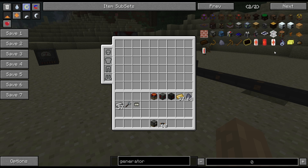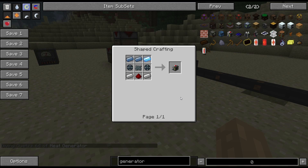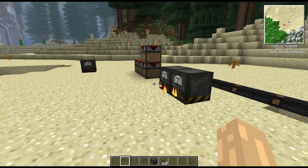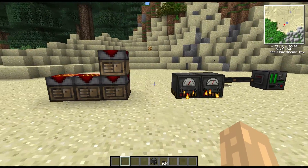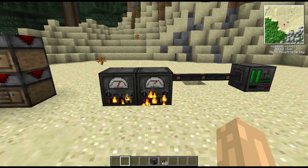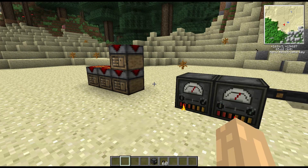There is another generator — the heat generator — which I think runs on lava. It requires platinum and some enriched iron, which is possibly easier to make. We'll take a look at the heat generator fairly soon to compare the two. It might well be that the heat generator is actually the first one and the coal generator is the upgrade, but we'll see.